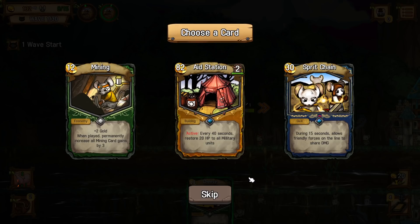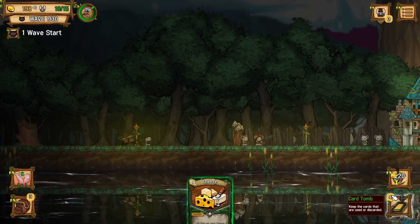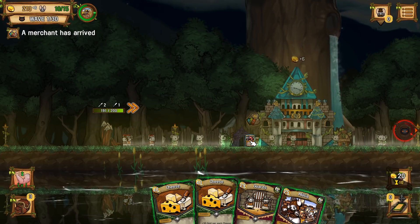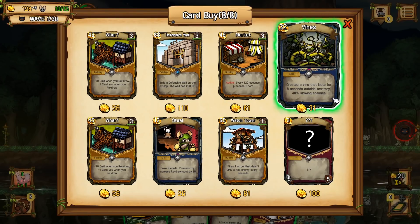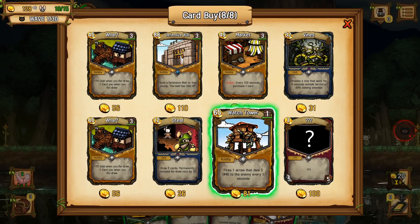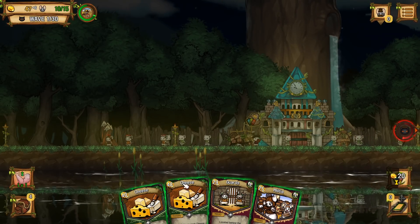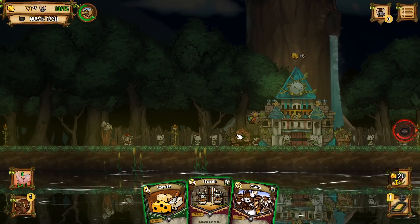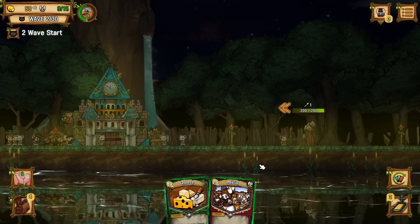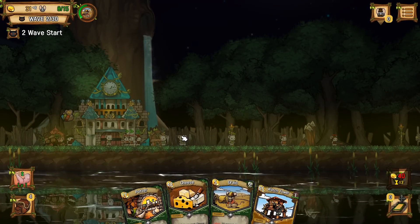Do we want mining? 15 seconds allows friendly forces on the line to share damage. Let's grab aid station — it's kind of expensive, but it'll be worth it. Let's just reroll that. Cheese, cheese, guards and militia. Let's get the aid station down. Every 120 seconds, purchase a card — steel, wharf, watchtower. We want watchtower. Vines would be nice but too expensive. Pop the cheese. I can't buy anything from him anymore, but that's okay.